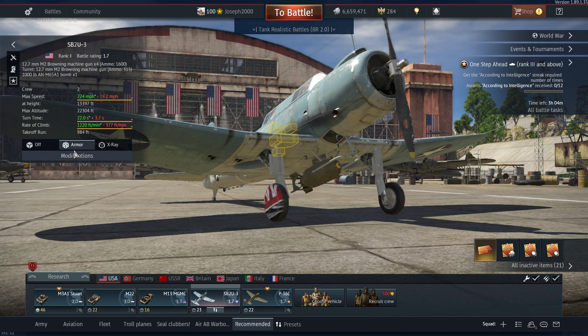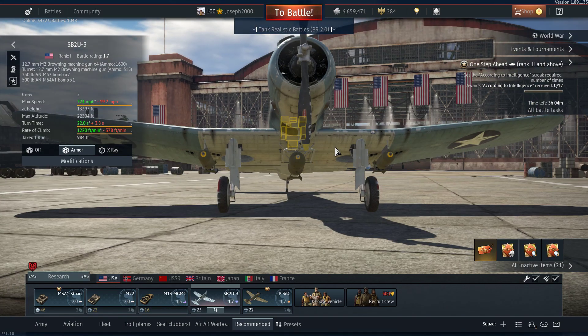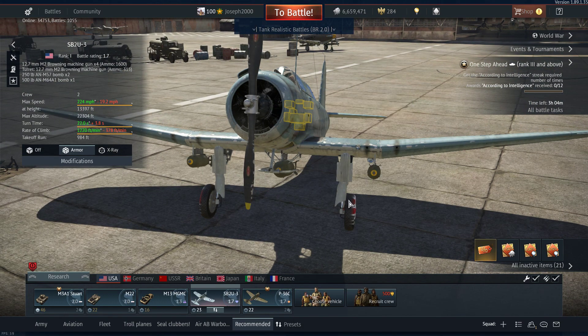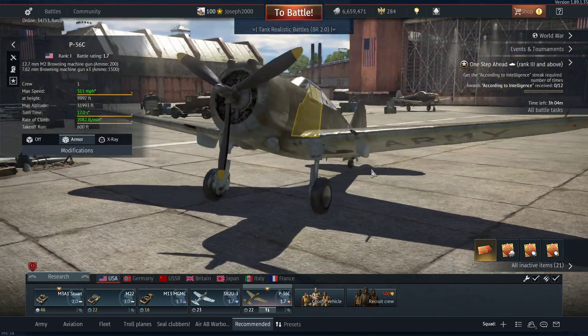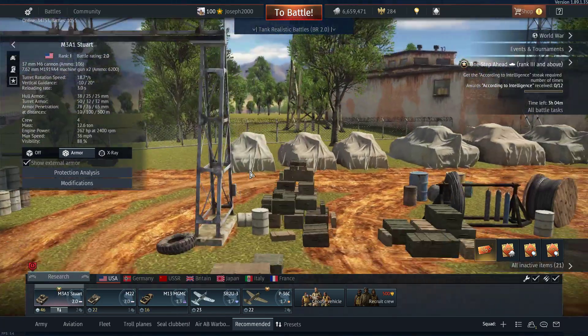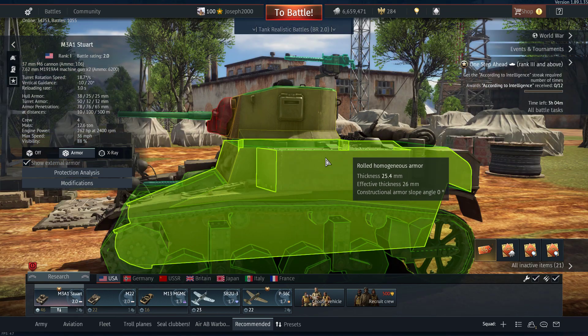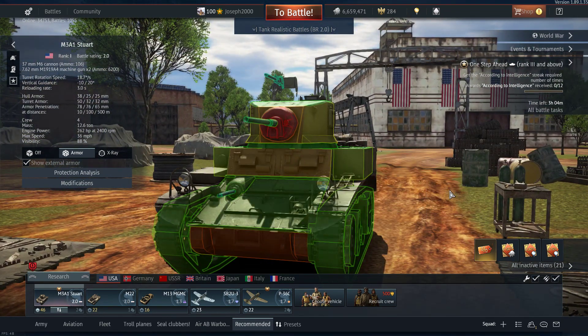For air support I recommend the SB2U-3 with 250 lb bombs — I don't recommend the 1,000 pounder personally. I prefer two 250s and the 500, because then you get two bomb drops. For fighter support the P-36C would be a solid choice. Recommended tactics for the M3A1 — you're going to want to try and exploit flanks and get to a nice sniping position. It's a pretty solid tank that gets the job done, can take a hit if it needs to, and gets the job done with that 37mm.